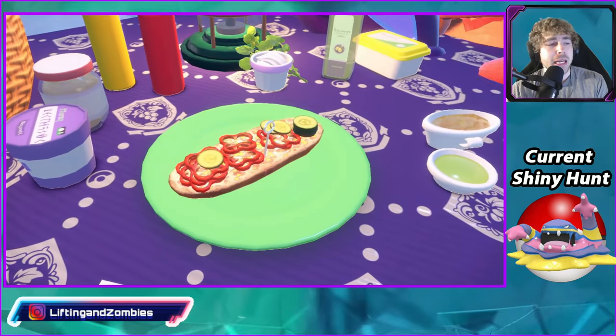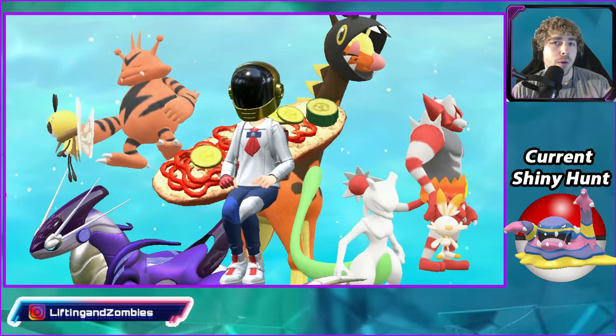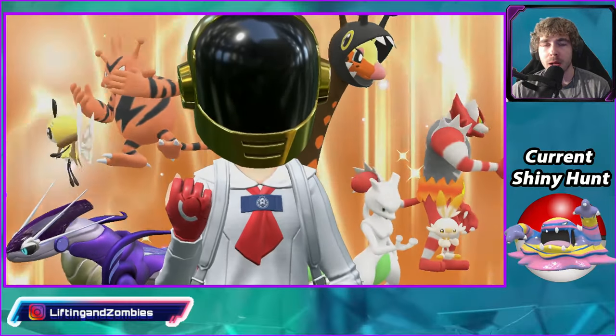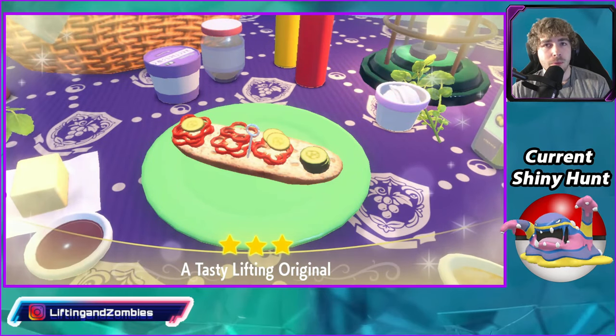After we eat the sandwich, it should pop up and say Encounter Power Level 3 and Sparkling Power Level 3 for Fire-type Pokemon. After this, we'll be getting two different spawns because at this location you will also get some Chimchar spawns — the Gen 4 Fire-type starter Pokemon.